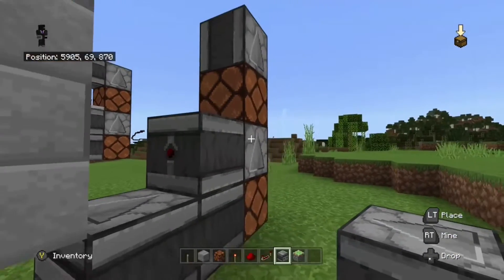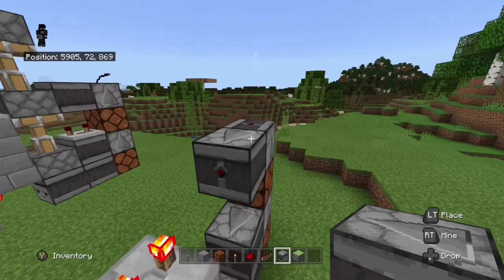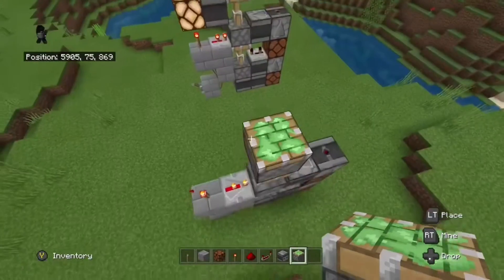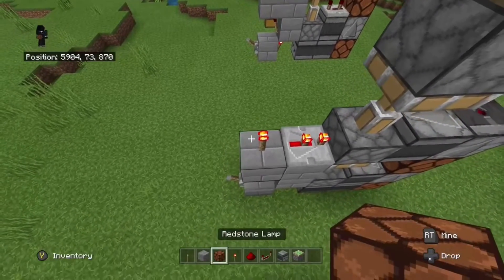Next, place an observer facing there and then one facing there. After that, get your sticky pistons and place them on top of each other just like this. The bottom two should be extended.